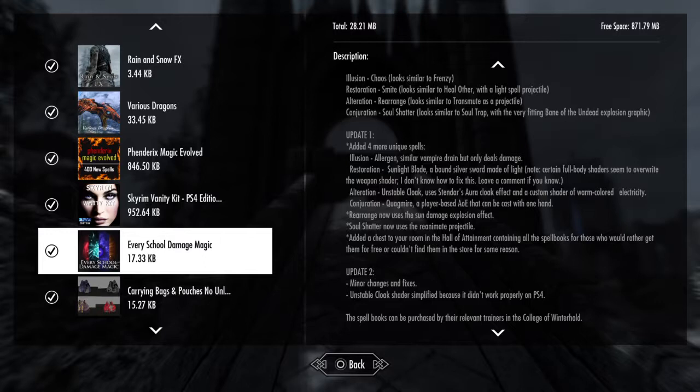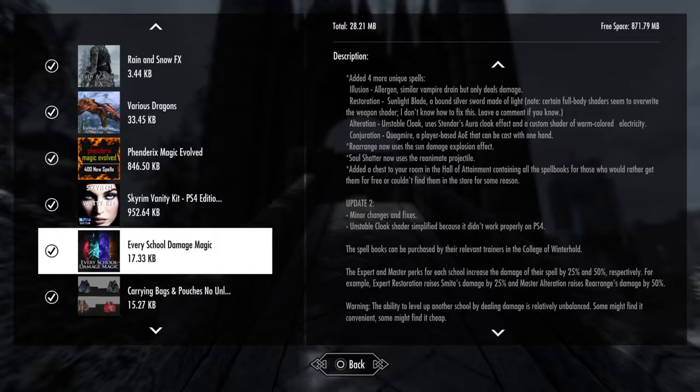The sunlight blade literally allows you to play a paladin — using basically a bound weapon without having to go conjuration. If you're a hardcore roleplayer and you want to make a paladin, cleric, or a vigilant of Stendarr, and you don't want a mace and you don't want conjuration since that's the school of necromancy, you have this wonderful sunlight blade in the school of Restoration. Amazing for roleplay.